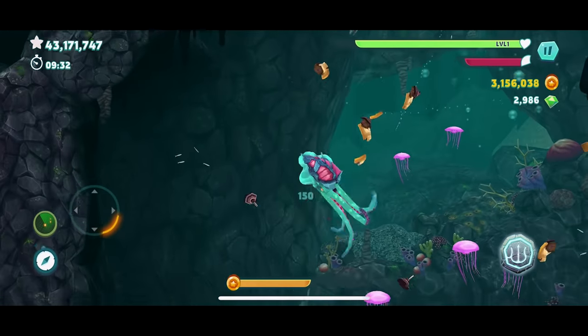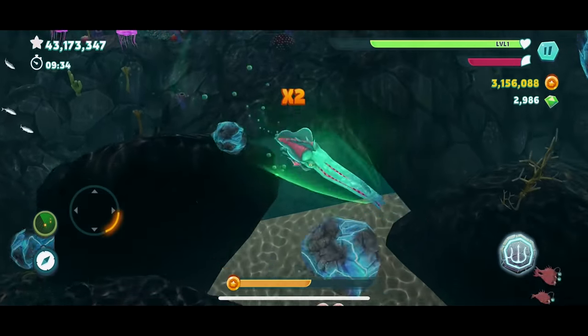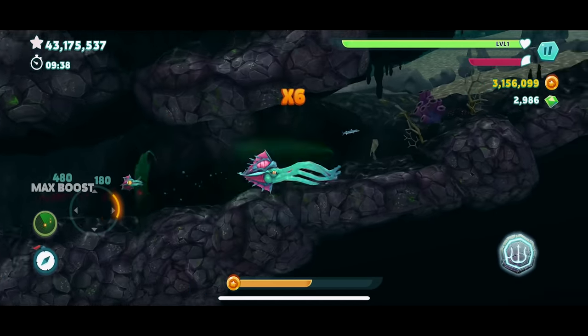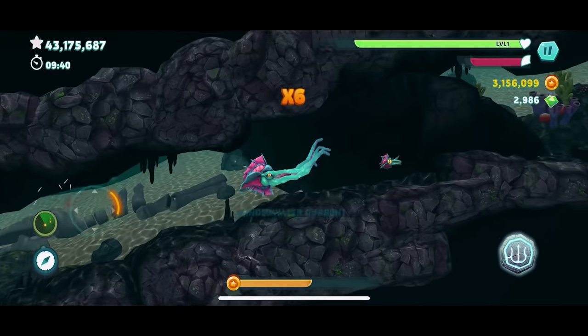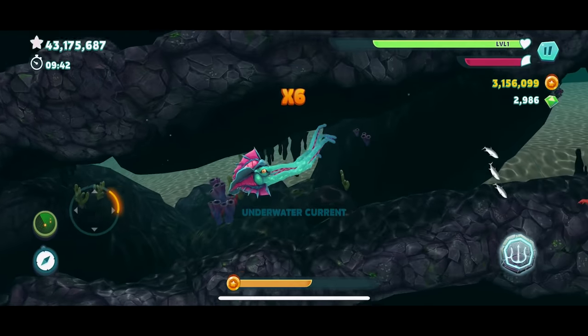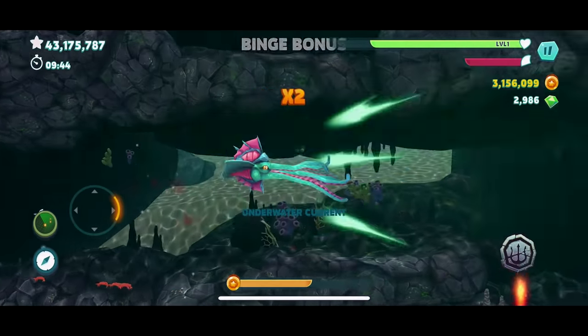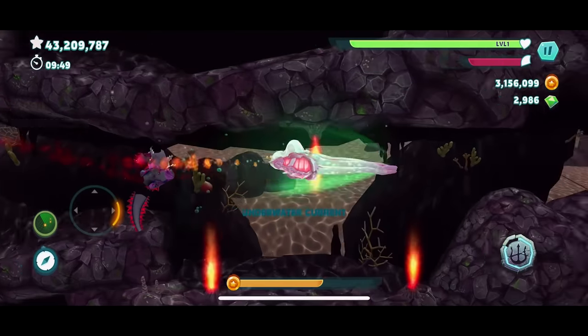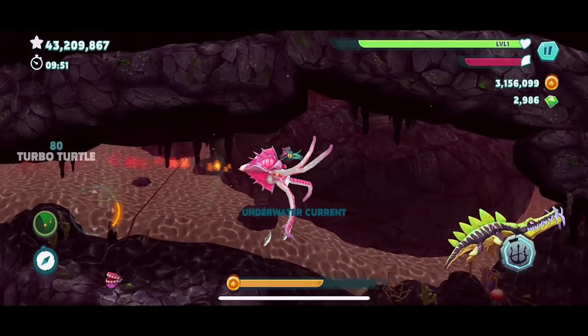Why couldn't I have gotten that gold rush during the crab battle? We're at 43 million - can we get 50 million? What did I get as the abyss shark? I couldn't get my whips of chaos going during the fight - that was weird. I was pressing it but maybe you can't use abilities against him.